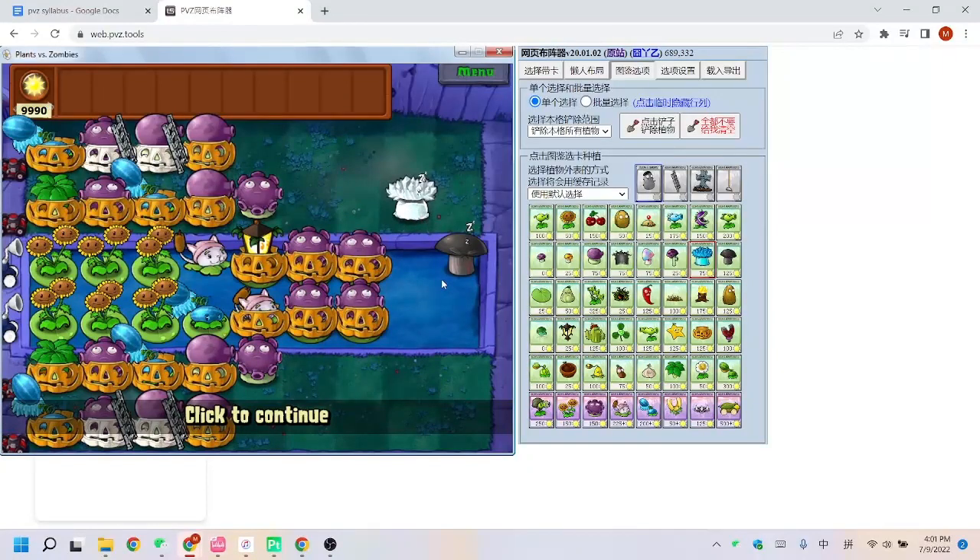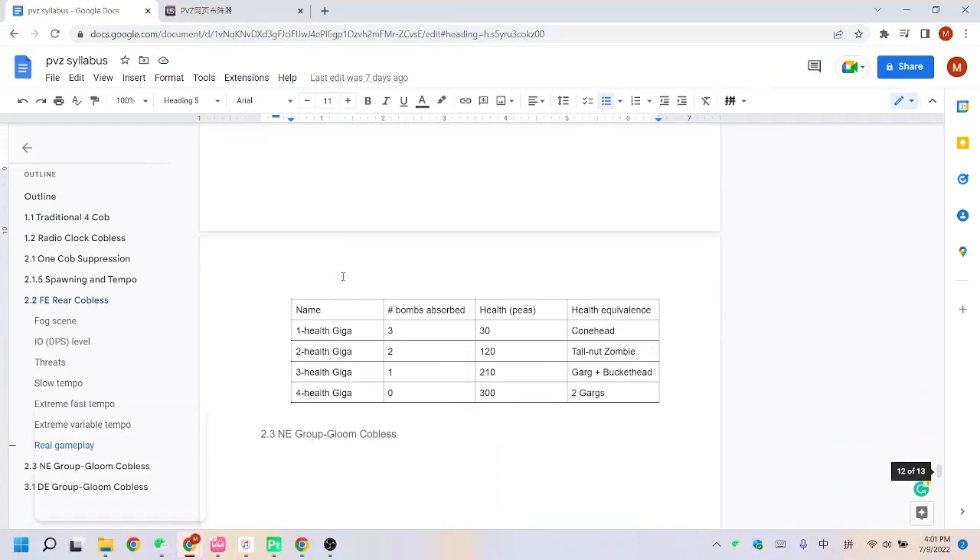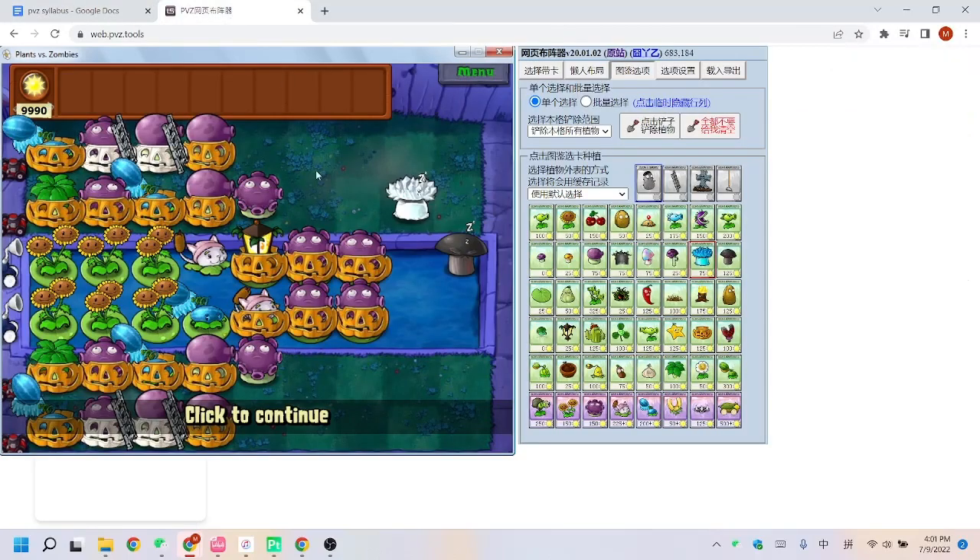I will go over the indications of the timings later. I'm also going to introduce a concept called DPS level, also known as IO level. This is used to quantify the strength of our plants against the Gigas. You've probably heard me say that on row one, you need to bomb Gigas twice and the plants will automatically kill the Giga, and on row two, maybe bomb them once. Now I'm going to quantify that.